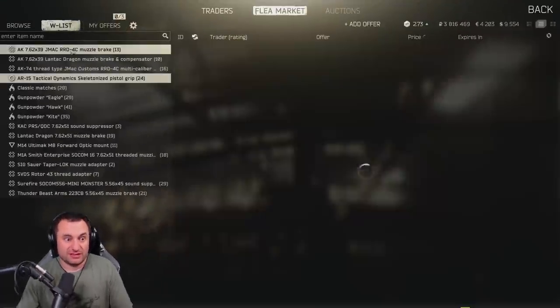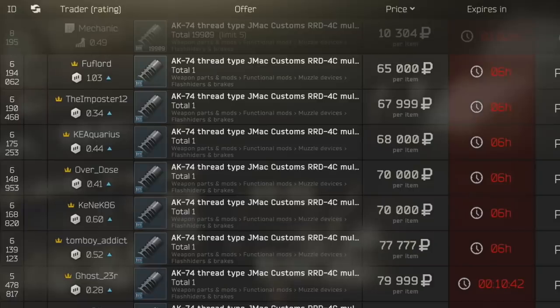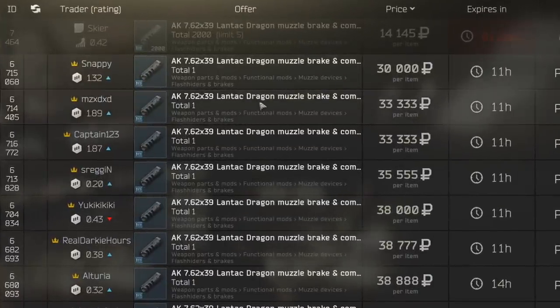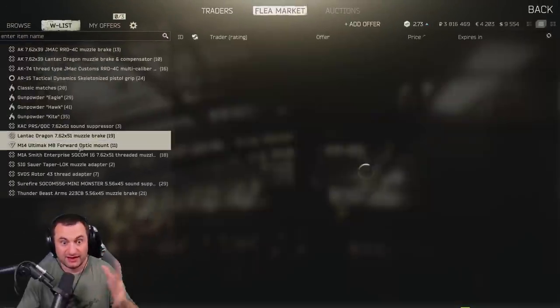Now we'll go through the wishlist here - some of the bigger items I found. Any of the J-Mac muzzle brakes - there's two of them, one for each kind of gun - they're both worth a bunch of money. The Lantac, there are two kinds but both are worth a bunch. So the Lantac dragon muzzle brakes, make sure you're hanging onto those. Also, this KCPRS sound suppressor is worth a fortune - you can see it right here, a hundred thousand. There was one up for 105 earlier and it's already sold. I'm not sure why these are so valuable yet, but I just want to point them out. Here's the other Lantac.